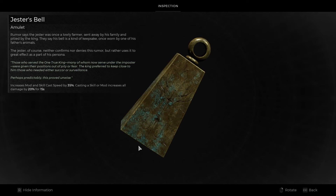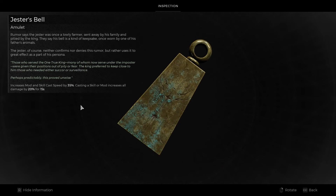Here on screen now is the Jester's Bell. If we take a look at this, it increases mod and skill cast speed by 35%. Not only that, casting a skill or mod increases all damage by 20% for 15 seconds. It's a pretty decent amulet that you can find.